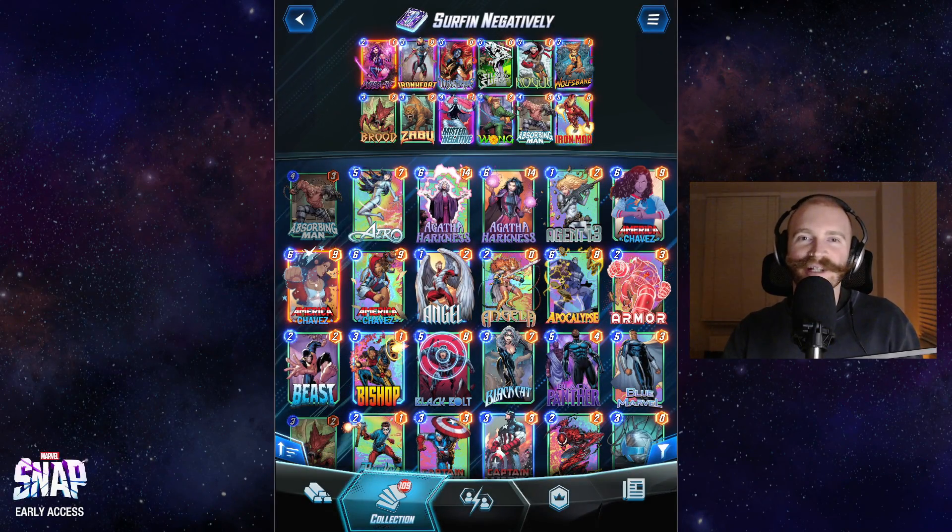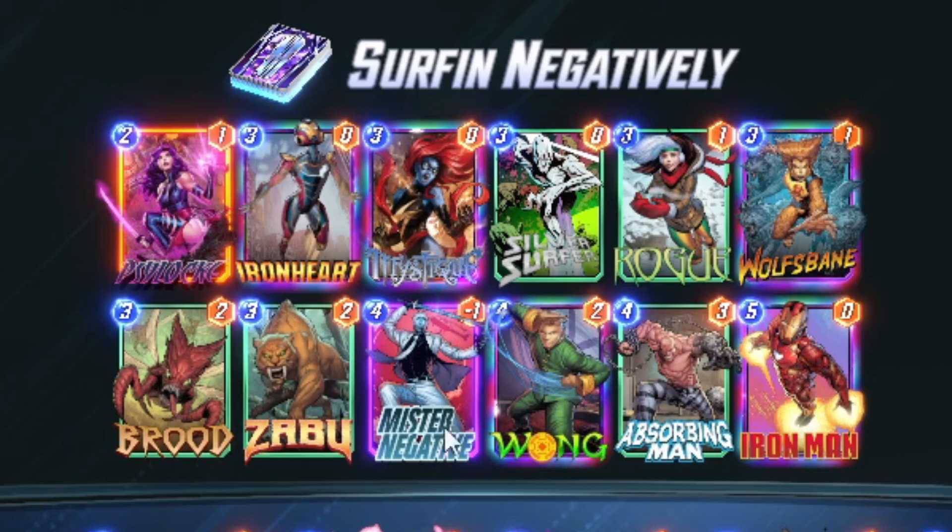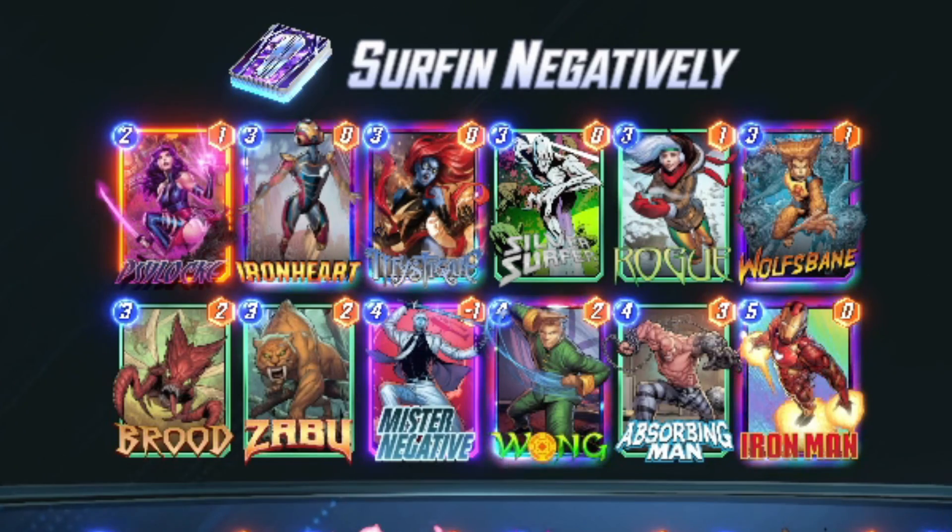Welcome to a conglomerate of overpowered cards. This one right here is a Mr. Negative, Zabu, and Silver Surfer deck.